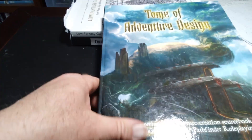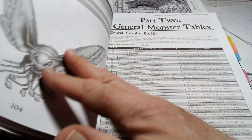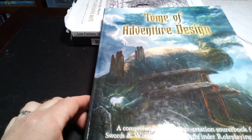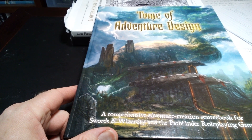The Tome of Adventure Design — this is the first edition book, I haven't gotten the second edition. But this is really great too. It has a ton of awesome tables for putting things together and creating inspiration. I love rolling on these tables and coming up with a lot of weird things and then you get to figure out how to combine them.